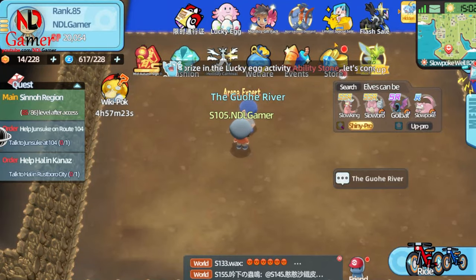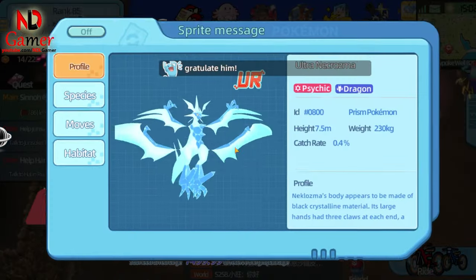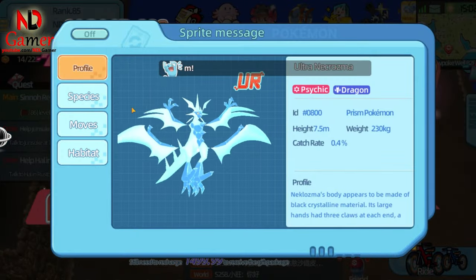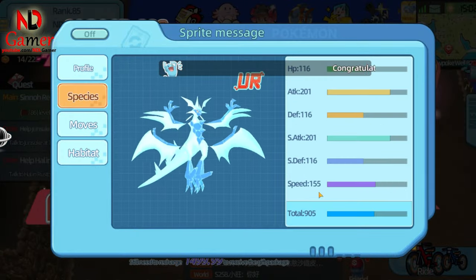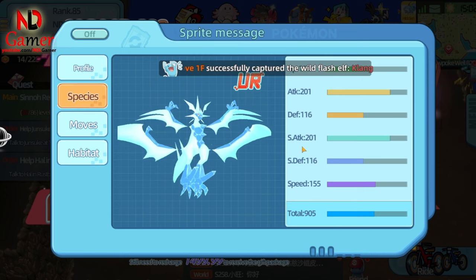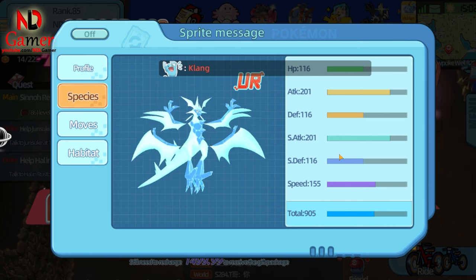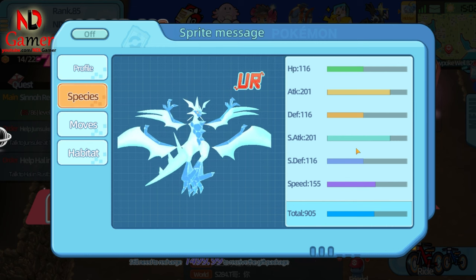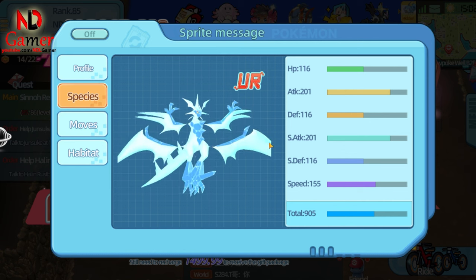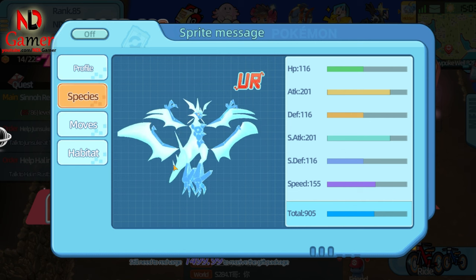Alright, now it's time to review the $1500 Pokémon, Shiny Ultra Necrozma. Just by glancing at its stats, I can already tell that this game has become pay to win. It's way too strong compared to any normal Pokémon. Both its Atk and S-Atk stats are insanely high at 201 points, with a total stats score of 900. Its speed is also high, though slightly slower than Pikachu Ash, but still incredibly powerful.